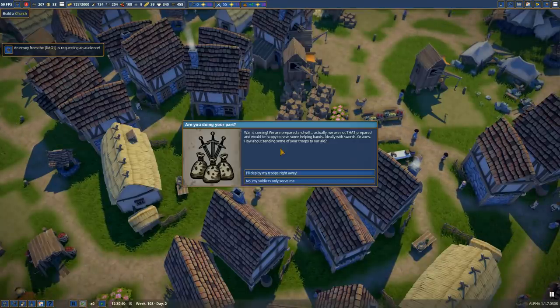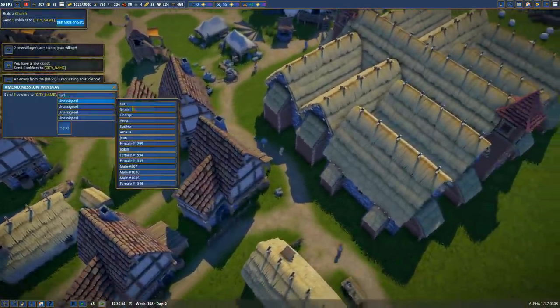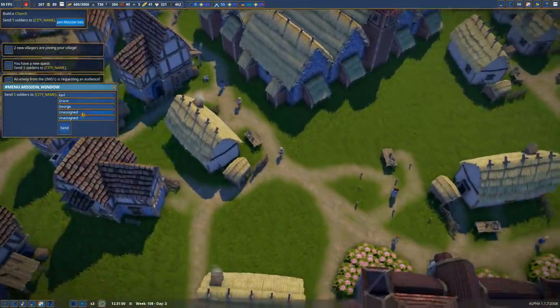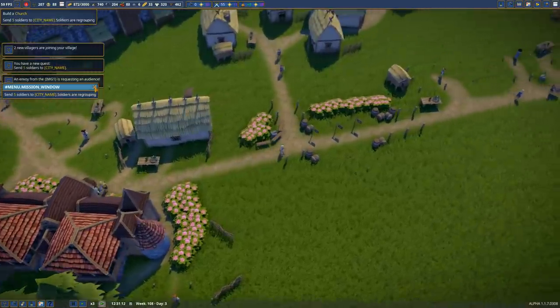Someone's requested an audience, boys. Let's pause it and see what they're requesting. I'll send my troops right away — there we go. We get a free territory and stuff. So set these up for battle and send them. Nice.